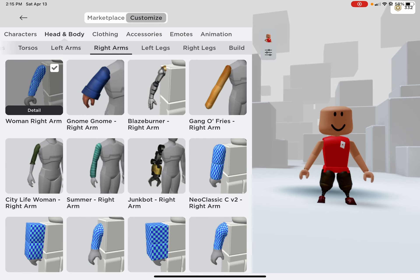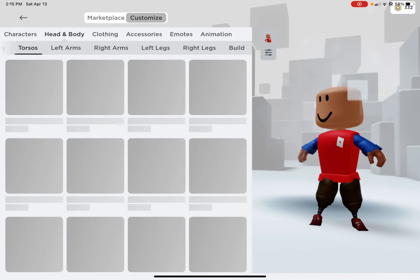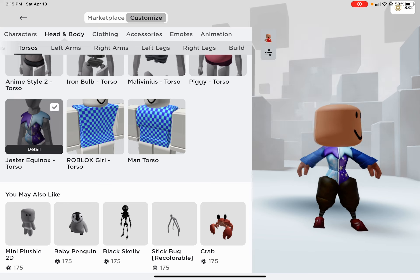Then you're going to want to get the gnome arm and the other gnome arm. Then for the torso, you're going to want to get the jester one.